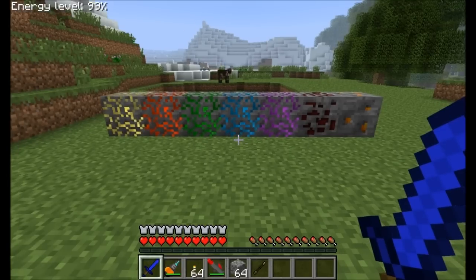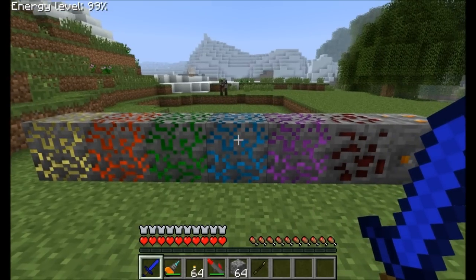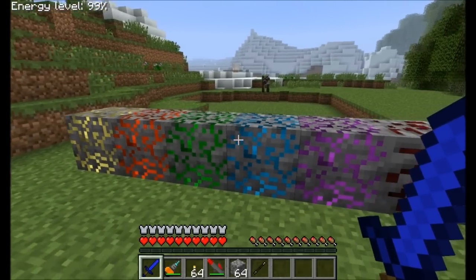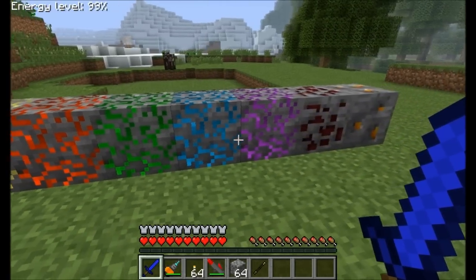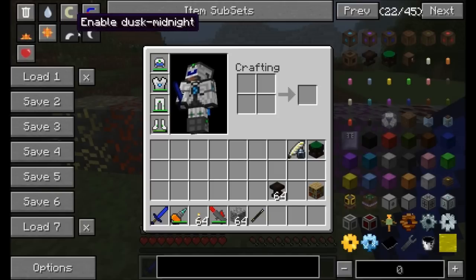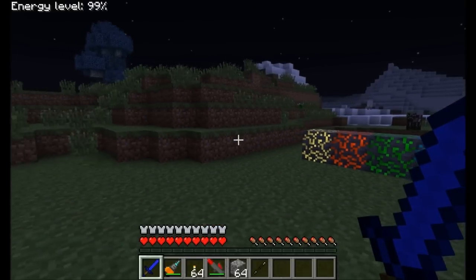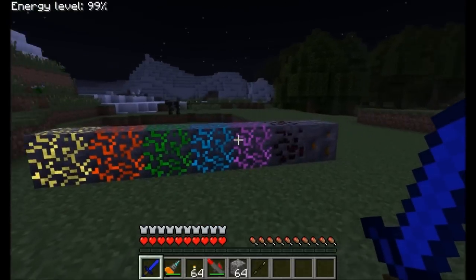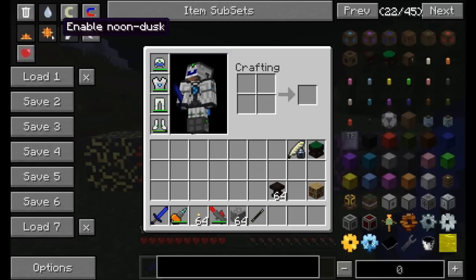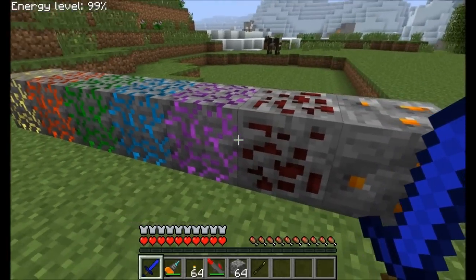The best way to start off any mod spotlight is talking about the world gen that comes with it. Thaumcraft brings with you five different types of beast shards that come in the form of infused stone. If you're looking around the world, you can see this infused stone down underground in your mining caves, and it looks really nice at night — it kind of glows and has a pretty bright effect. So it's easy to find when you're underground. That stuff is used for a lot of the cool and magical abilities you're going to have.